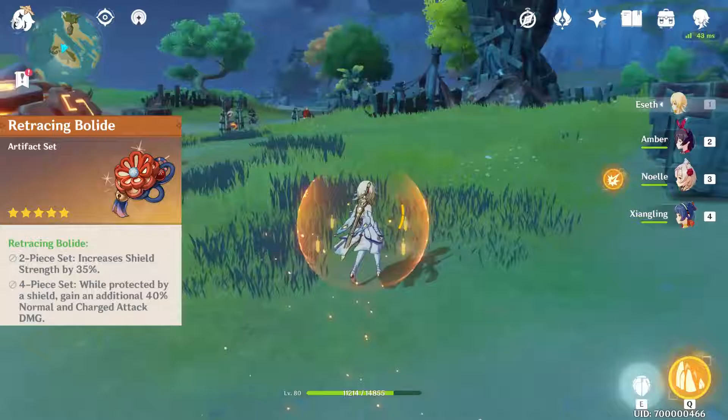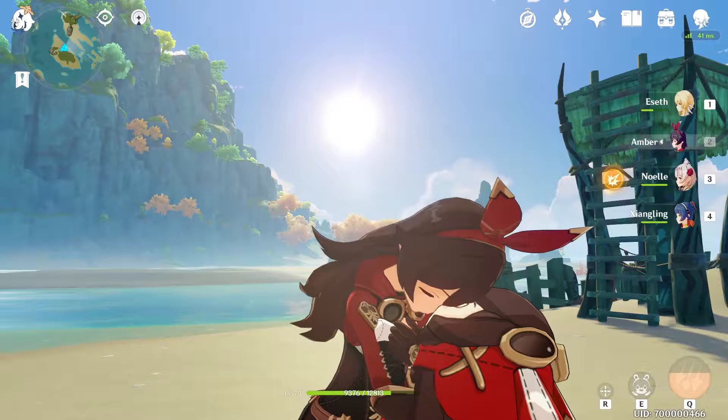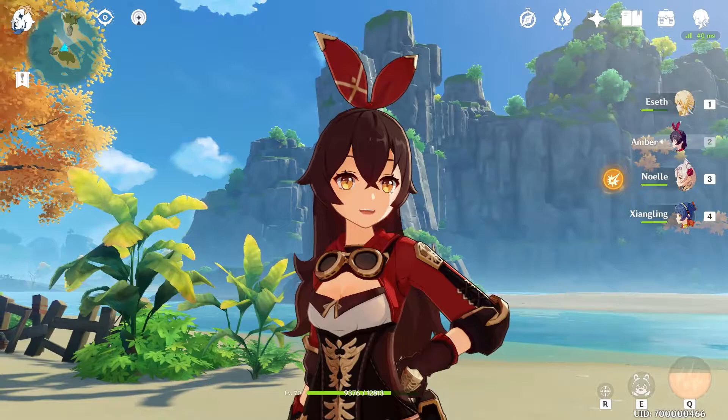This set actually sounds great for most characters who like to normal attack a lot — all you need is a Geo Support or someone who can create Shields in your team. Next in the list is Amber. Poor Amber. People believe that it is only the high tier characters that can make you have fun, but that is not what I have found. I think it is these small things — a bright smile, a cute animation — that can truly make the game more enjoyable.